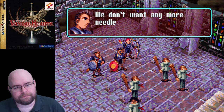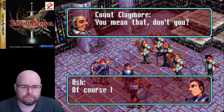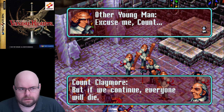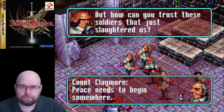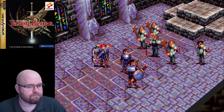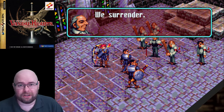Story scene: Ash surrounds the remaining nobles and asks them to surrender, promising no more needless bloodshed. Count Roland Claymore steps forward, takes responsibility for the riots, and asks that his people not be blamed. Ash agrees to report they offered no resistance. Then the Crimson Guard returns — Kane tells Clint he has no need for the others and casually orders everyone else killed. That's not something you'd see in a normal strategy RPG.